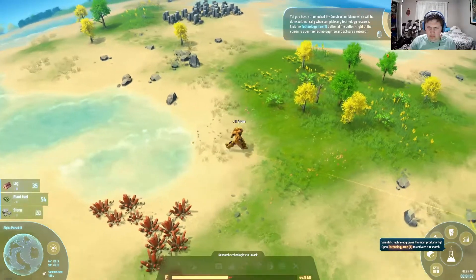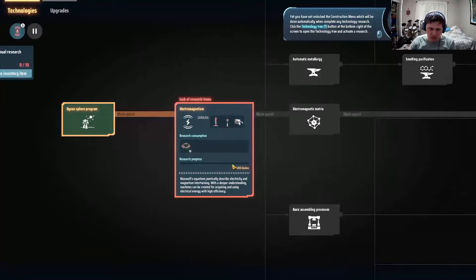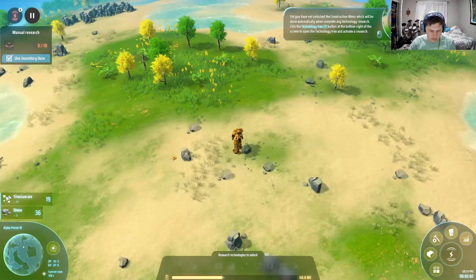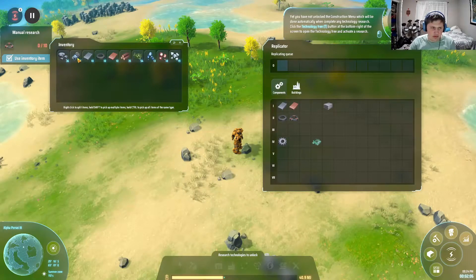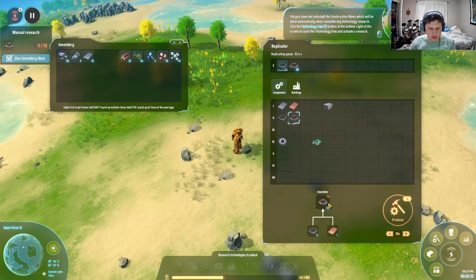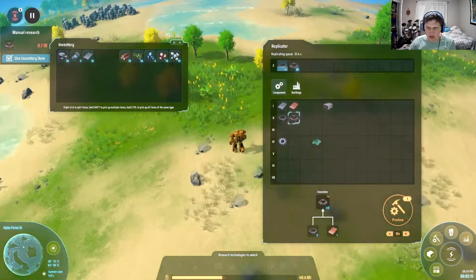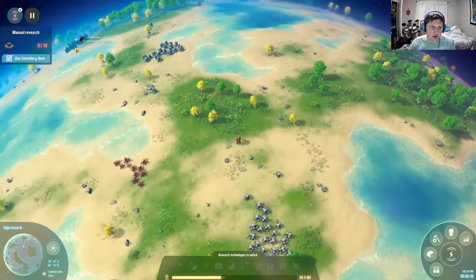You have not unlocked the construction menu — that will be done automatically when you complete any technology research, and I have not done that yet. We need to make some magnets. And while we do that, let's go get some coal because I'm gonna need fuel soon.